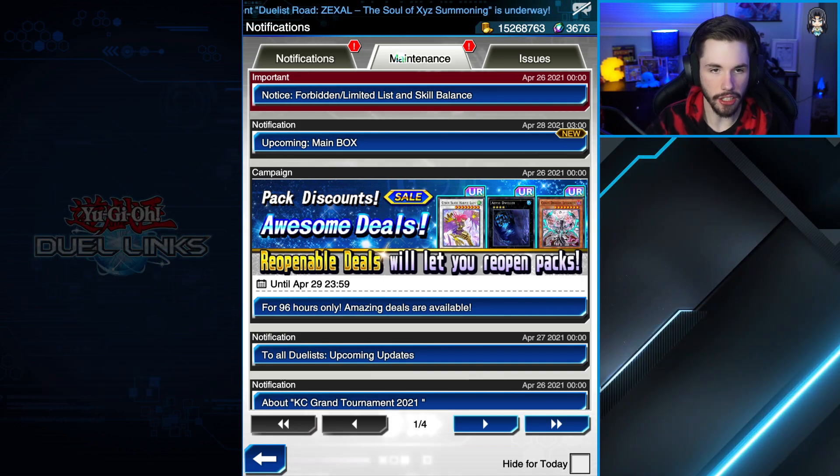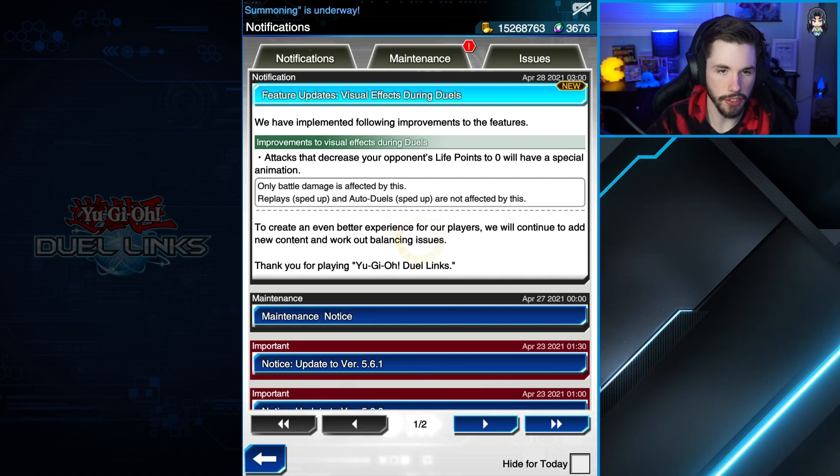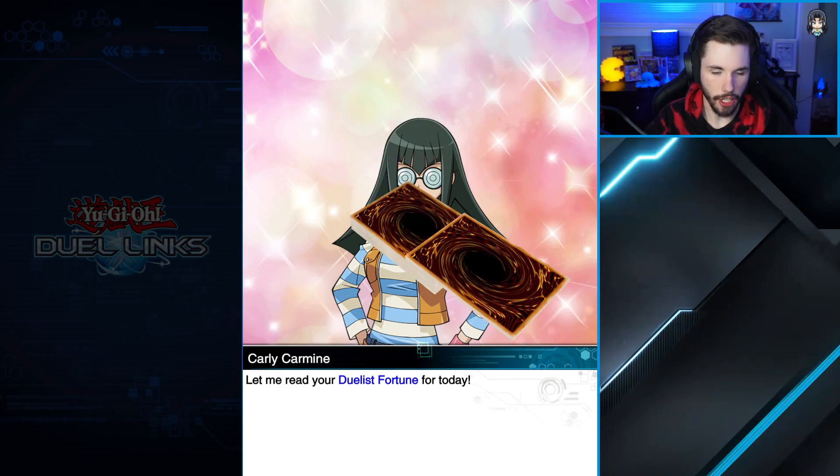It looks like we also have another maintenance. We have some new things - attacks that decrease your opponent's points to zero now have a special animation, which is cool. We'll have to take a look at that, but let's go take a look at the new Duelist Chronicle event right here.